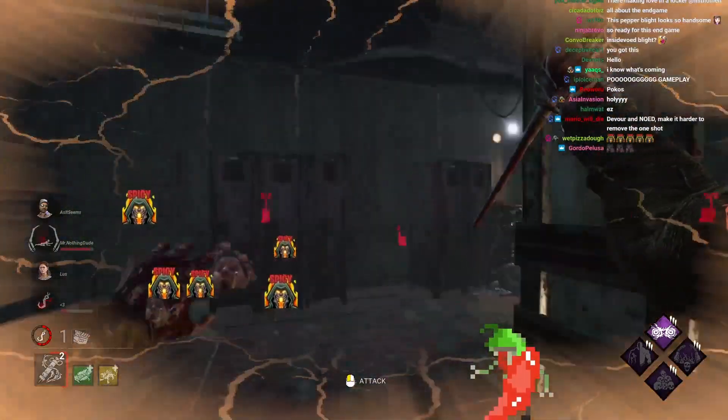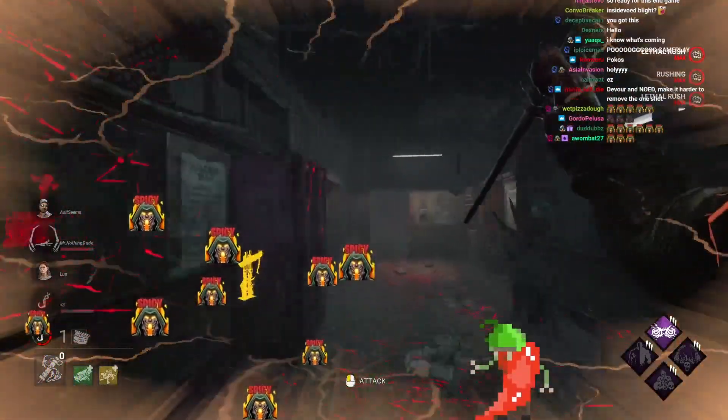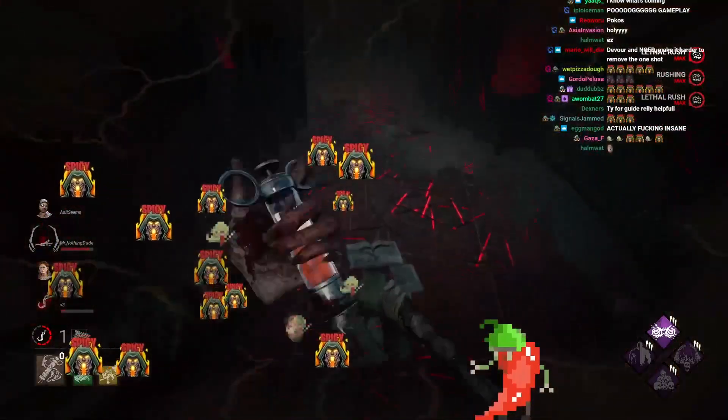We're looking for the Nancy, ideally. That's the Ace. It's not the end of the world if they're not on Death Hook, but it would definitely help us.